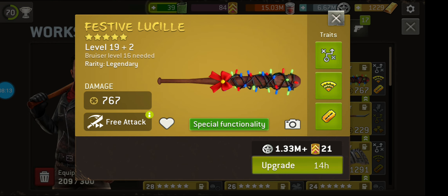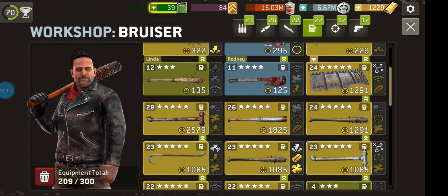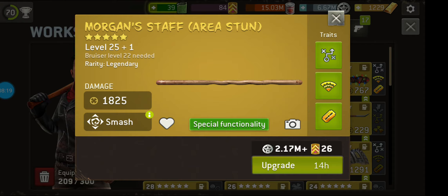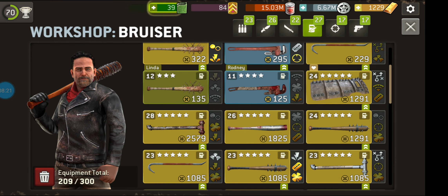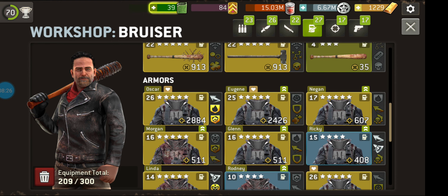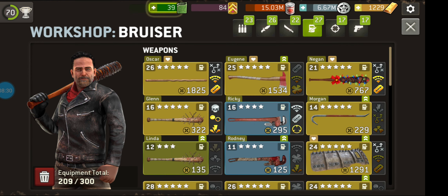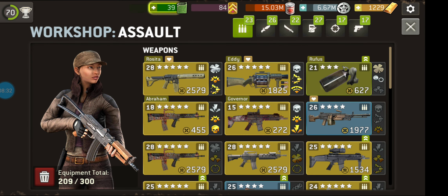For example, I have left behind Festive Lucille, this wonderful bruiser weapon, but I might well use my reinforcement tokens on Morgan's staff or the Spiked Kingdom Shield, just because they are so great. Again, you can't upgrade everything, but I recommend having at least two weapons for each class, because you never know when you're going to rely on them.